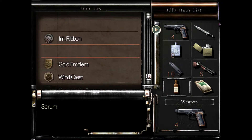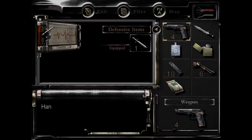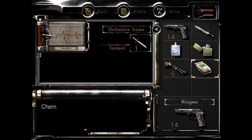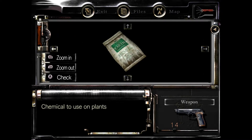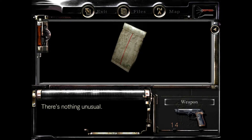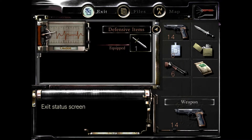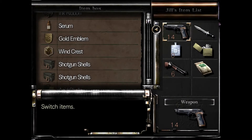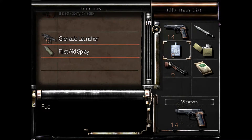Put that stupid serum back. Check out this bag — is it fertilizer? It says to use on plants. Chemical to use on plants. Well, it's far too convenient. I think at the time our inventory was completely full. Stupid inventory management making us forget about things. Large amounts of time between playing the game.